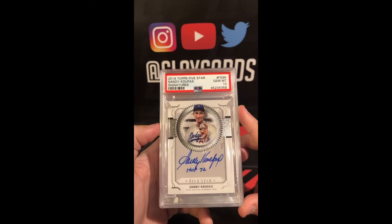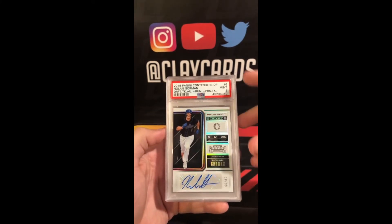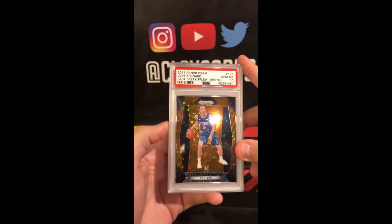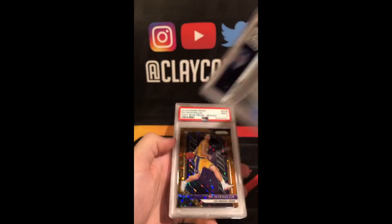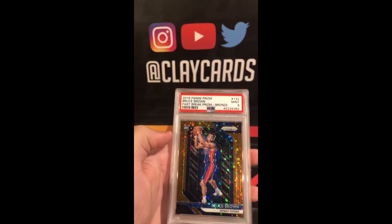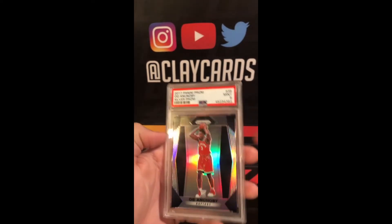Nice little Hall of Fame '72 inscription there — nice card. Nolan Gorman Contenders Draft Pick Prospect Ticket out of 99, 9. Luke Kennard — a fellow Ohio boy — Fast Break Bronze 10, 7 of 20. Makai Luke Bronze 9, 5 of 20.